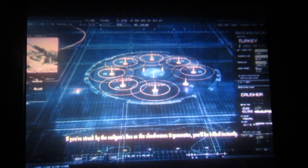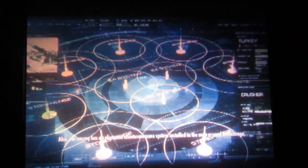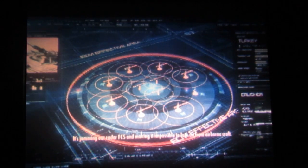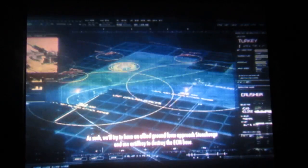If you're struck by the railgun's fire or the shockwaves — 27% of them are operational, but one of them isn't. Also, our enemy has an electronic countermeasure system installed in the area around Stonehenge. It's jamming our radar FCS, making it impossible to lock on from airborne craft. This is plane number 8, panic. As such, we'll try to have an allied ground force approach Stonehenge and use artillery to destroy the ECM base.